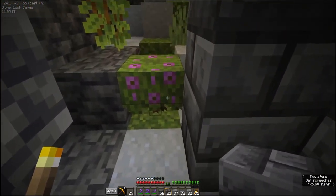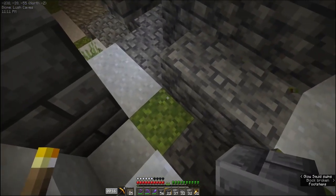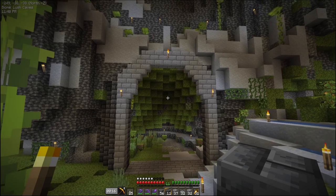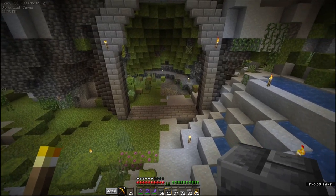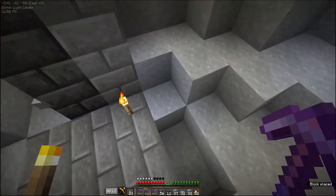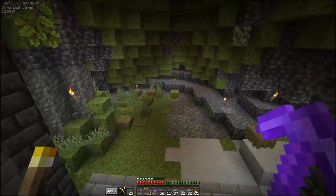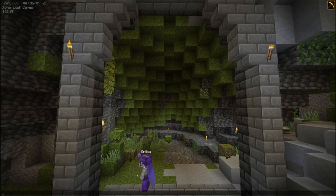We'll come behind here, get rid of those, and finish this off over here. Now we have it closed off with a big archway. I know we're definitely going to have to remove these torches — they do not look good — but I just wanted the area lit up a bit so we could see what we were working with. We also need to clear out this area so we can get it ready for Dave.